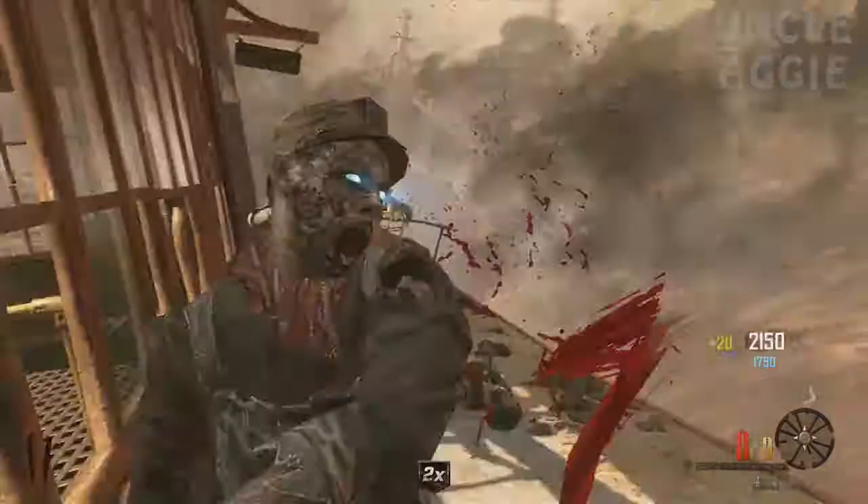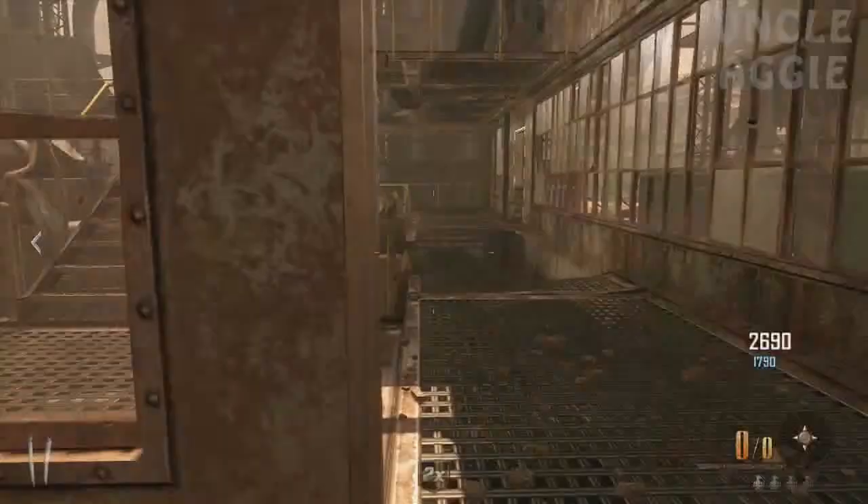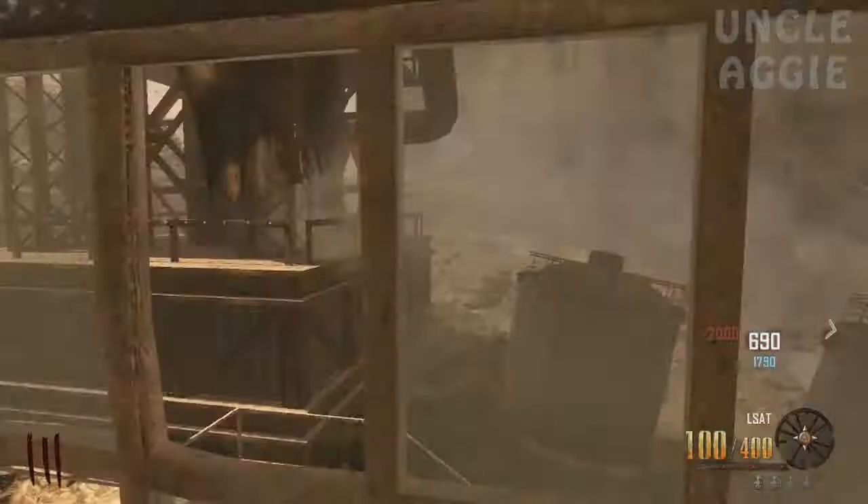As you can see I'm coming up to the last 2 zombies and now I've got 2000 points. Come to this broken stairway here, then you need to run, jump, and press to grab hold of the ledge and run quickly to get the LSAT off the wall.